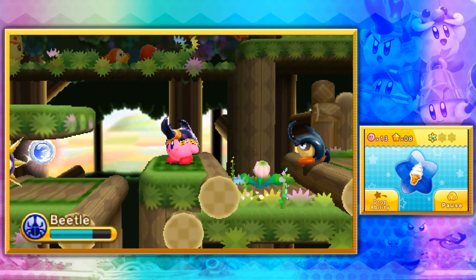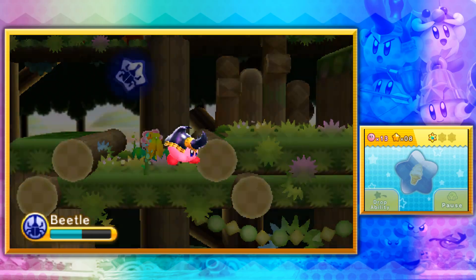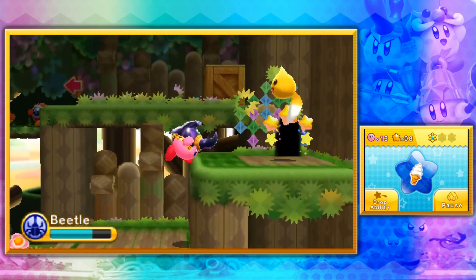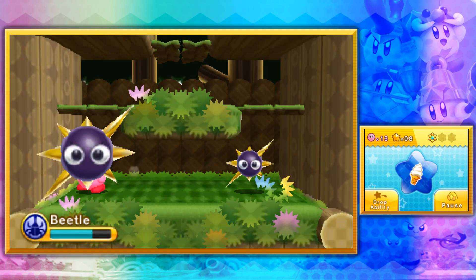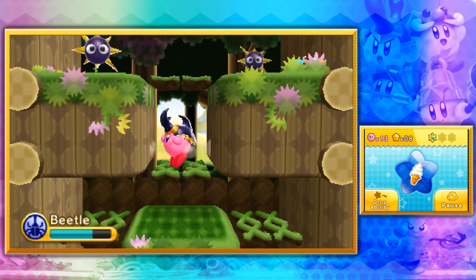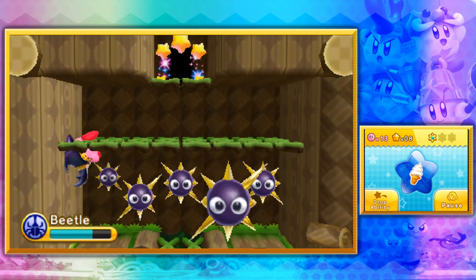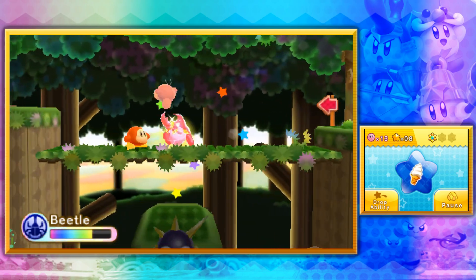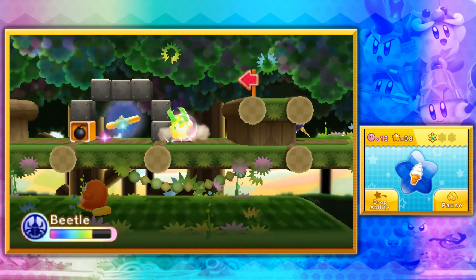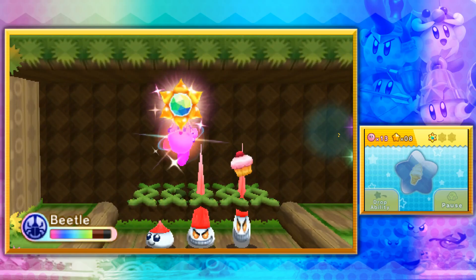Wait, what? Okay. Specific hitbox. You fool! You just gave me the same ability. Better use that 3DS 3D feature. Too bad I'm playing on a 2DS. And now, everything dies once more. Hello, sunstone!